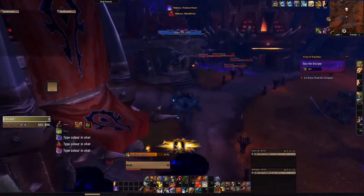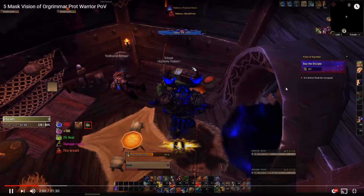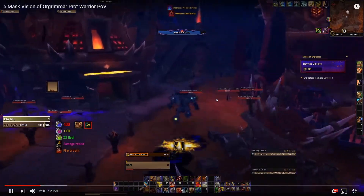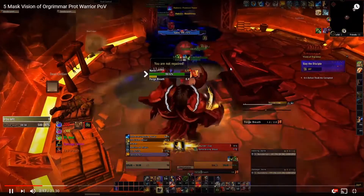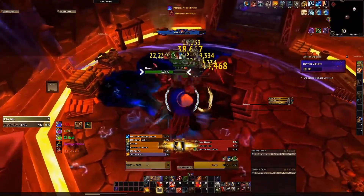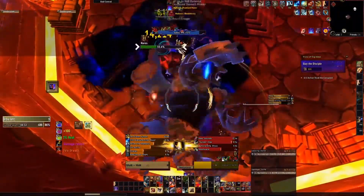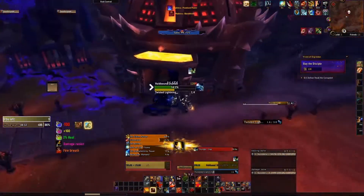This is where the bad potion always spawns in Orgrimmar. In this case it's blue, so I'll type in blue and you'll see my weak aura change. This will always be the bad potion, and now you know what all the other potions do. This is a good spawn here - this mini boss will always give you a damage buff, and he does heal when he hits you. So if you have any big CCs or anything else, use them on him so he doesn't constantly keep healing, but otherwise you just have to out-damage it.